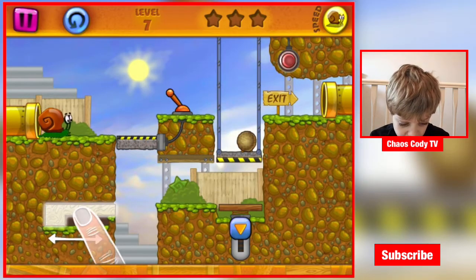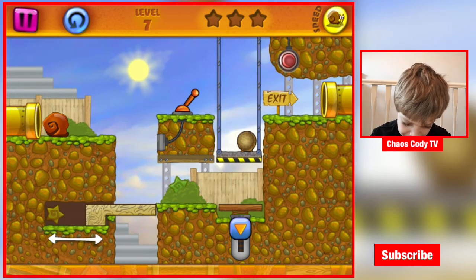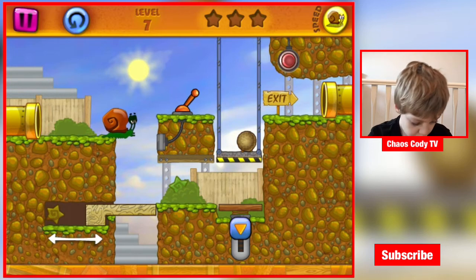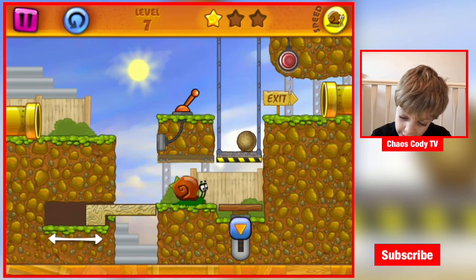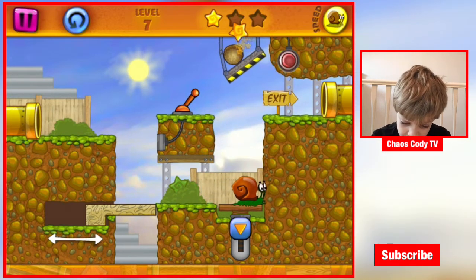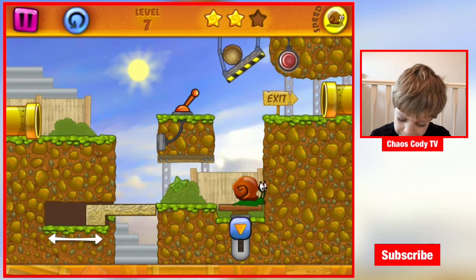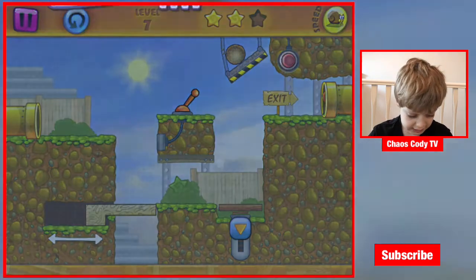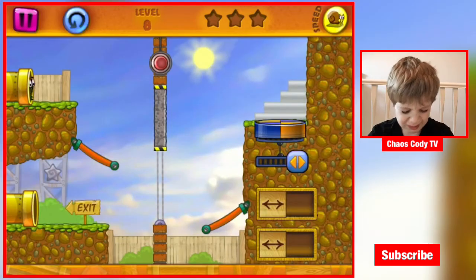It's getting a bit tricky now — it's telling me to swipe this. I think we need to go down here. Hidden star — yes! What does this button do? Let's just go. Okay, let's go on to level five or six, I'm not very sure.